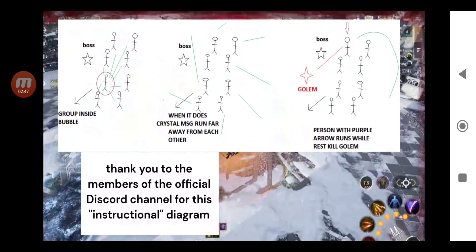The third mechanic, where most of us failed, is the golem. When the golem comes out, you will see an arrow on one player. If you have the arrow on top of your name or character, you are the person that has to run away from the golem. If you don't run away, it's a wipe. Meanwhile the tank should focus on the boss, and the DPS should kill the golem as fast as possible. That's where most players were failing.